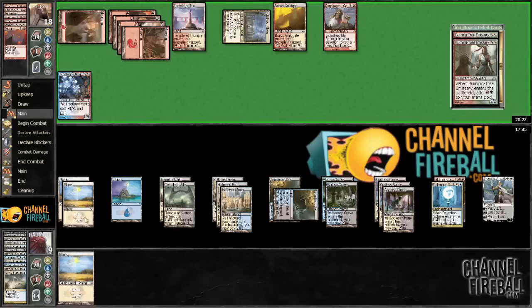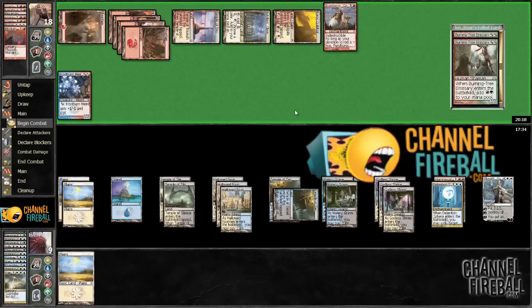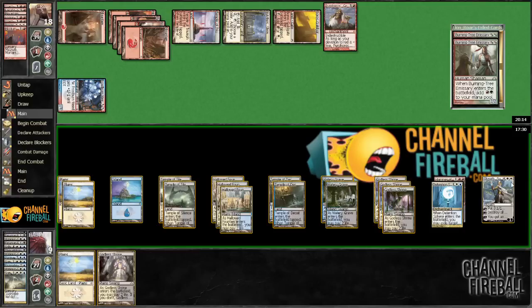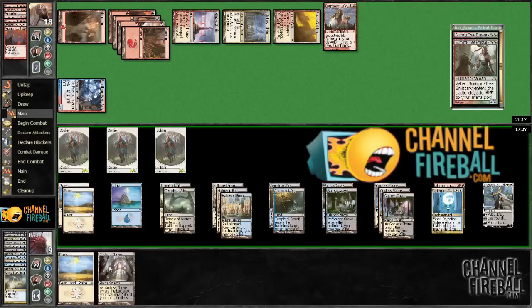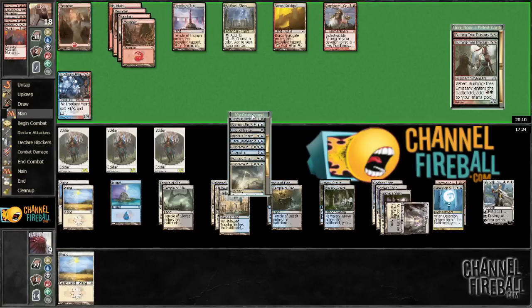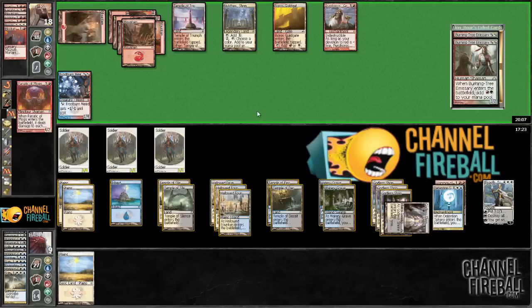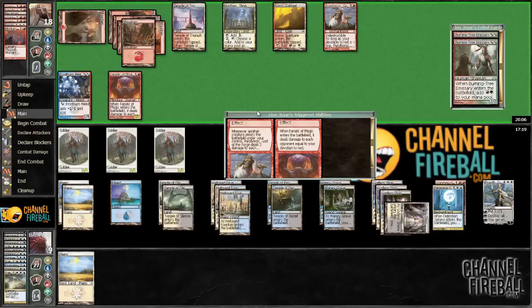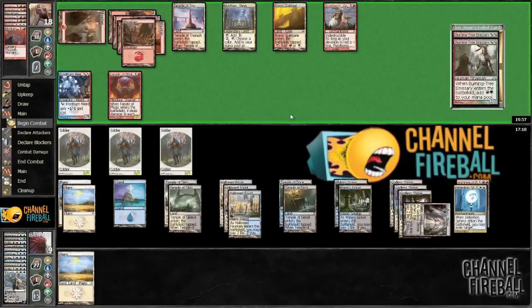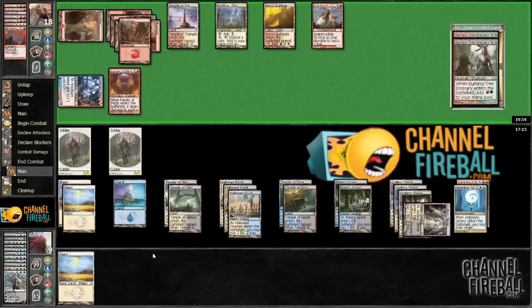At least he didn't kill us. He can either deal three damage to us — I'm assuming that's what he's going to do. Oh no, he wants to keep that emblem offline. Our kingdom for a Sphinx's Revelation. Well, Elspeth is now dead. That sucks. We're kind of in trouble — like a lot of trouble — unless we draw another wrath or anything relevant.